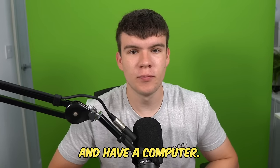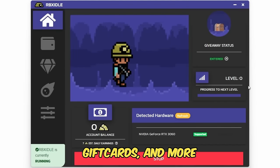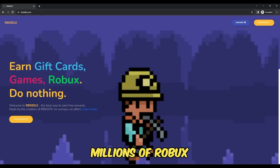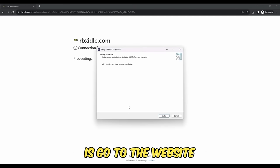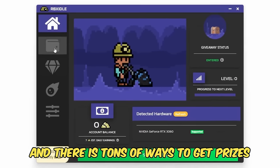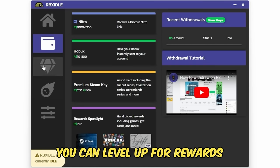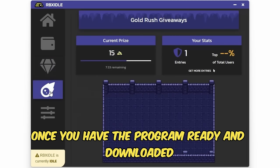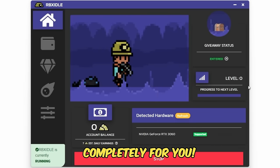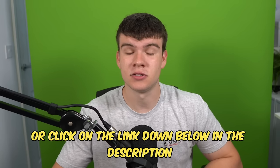But if you are ever in need of Robux and have a computer, go ahead and check out RBX Idol. This program allows you to earn Robux, gift cards, and more with simply a computer. It has over 100,000 downloads and has already given out millions of Robux. All you have to do is go to the website and click on the download button. You can earn with any computer and there are tons of ways to get prizes such as Robux, gift cards, Steam, and Discord Nitro. You can level up for rewards or earn prizes in Gold Rush Giveaways. Once you have the program downloaded, click on Start Earning and your computer will do the work for you. Head to rbxaddle.com or click the link in the description and pinned comment to get started.